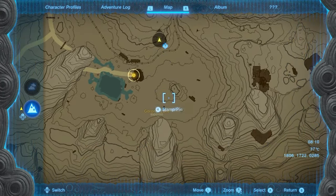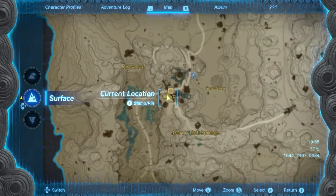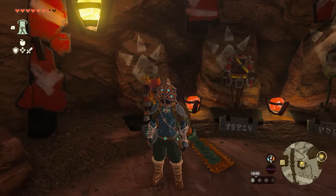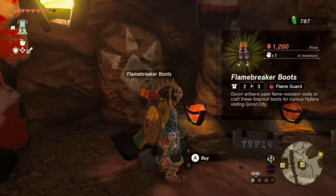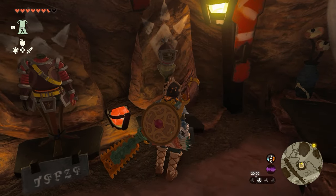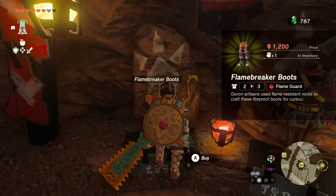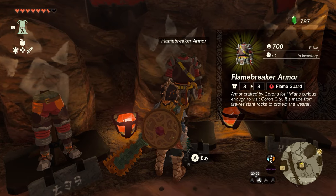Now the gear you can find at the Goron City, but it's very expensive, so there is an alternative option. The pants are 1,400 rupees, the chest plate is 700, and the helmet is like 1,400. So that's about 3,000 total — way too much for early on in the game. What you want to do is get the chest piece at 700, which is a lot more manageable and you can quite easily get that early on in the game.